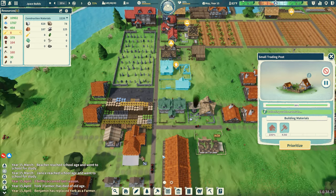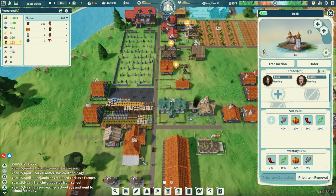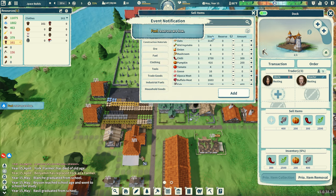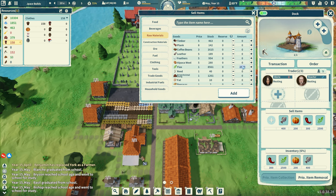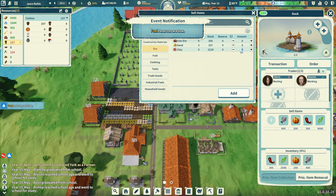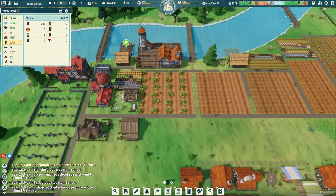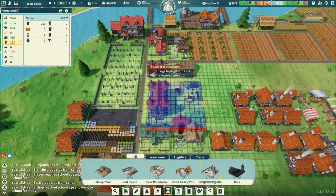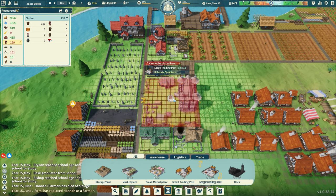We have another ship coming in. In storage I have 2,500 flax — let's get some clay in here. I wish I could sort by availability. Beverages — coffee beans. Flax, 8,500 — let's get 4,000. Construction materials ore clay — let's get 400 clay. That's it. Now we can get the large trading post in here — the question is which way do I want it to face. Let's do it that way, there we go.